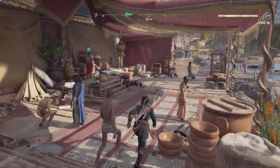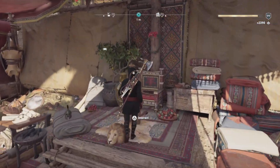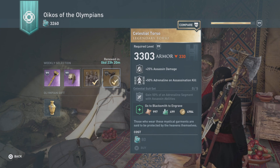Before that we are gonna do a corpse check — there it is. Also shout out to Little Slick, he found it funny that I was dying there. Celestial Torso: 25 assassin damage, 50 adrenaline on assassination kill, gain 50 of an adrenaline segment with assassin abilities.